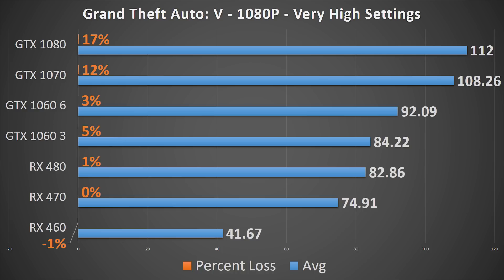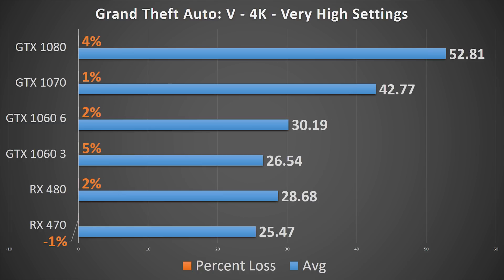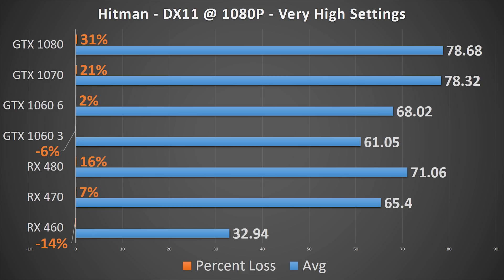In Grand Theft Auto 5, every Nvidia card appears to be hindered slightly at 1080p. The 1060s are down 4 and 2 FPS respectively, but the 1070 has a 15 FPS drop and the 1080 has a 22 FPS drop. At 1440p, the top Nvidia card is the only one showing significant pullback with a 7 FPS loss. At 4K, the GTX 1080 is still down by 3 FPS, but not a significant percentage hit.